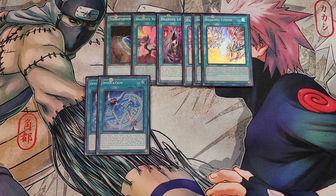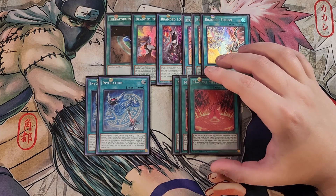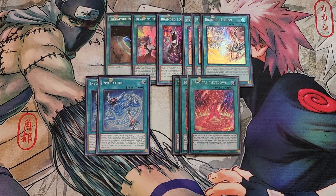We then play three copies of Magical Meltdown to round out the spells. This card searches out your copy of Alistair on activation and gives you protection when you fusion summon, which is really good.